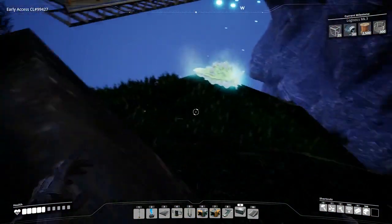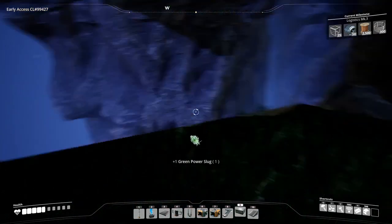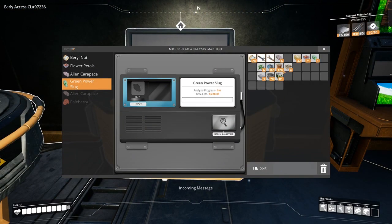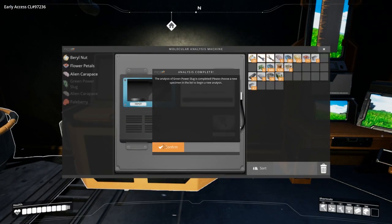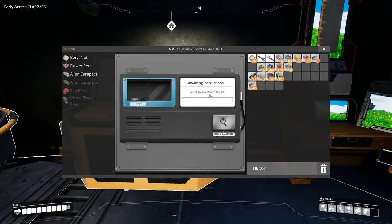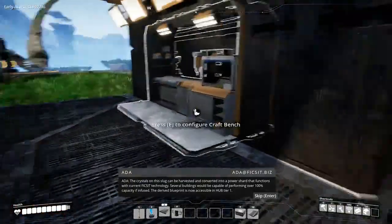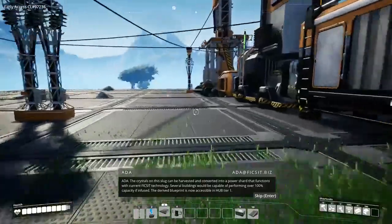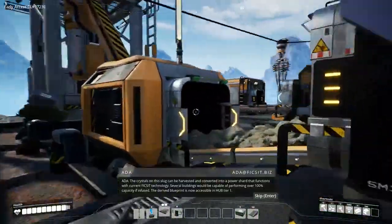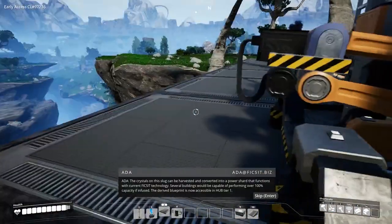Green power slugs can be found all over the wilderness. It's much easier to see them at night or by using the object scanner. You will need one power slug for researching to unlock the milestone in Tier 1. The crystals on this slug can be harvested and converted into a power shard that functions with current Fix-It technology. Several buildings would be capable of performing over 100% capacity if infused. The derived blueprint is now accessible in Hub Tier 1.